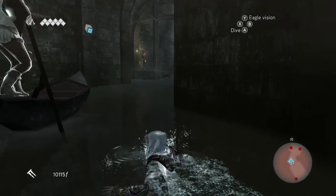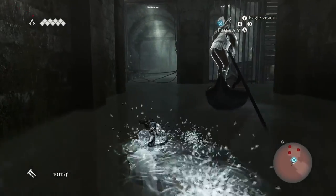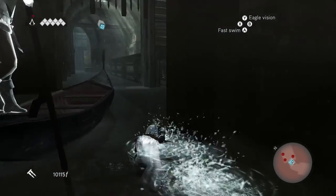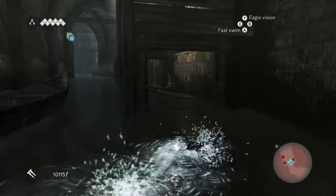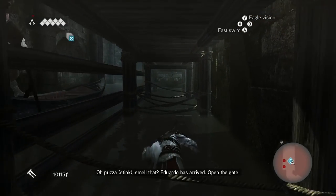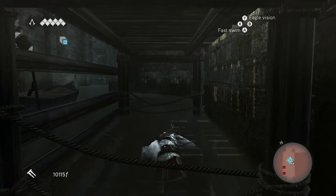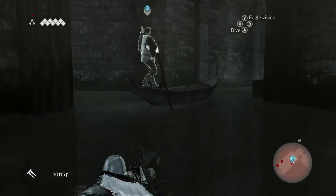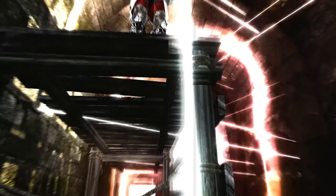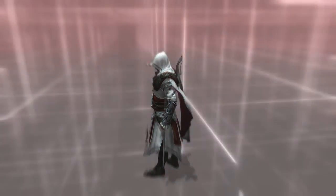I guess I'm gonna have to swim under more shit. More shit it is — or I can go that way. I'm gonna go this way instead. Forget going the other way. And under, and under. Oh my god. Yeah, open the gate. Oh, how is that detected? Does he just look over the edge of the water? Gonna have to try that one again.